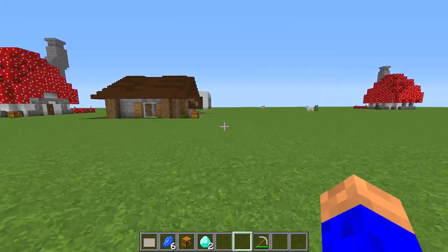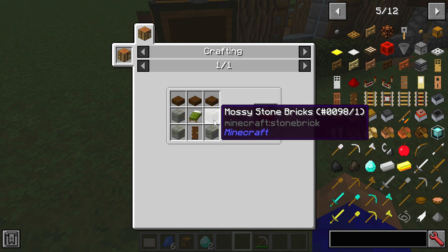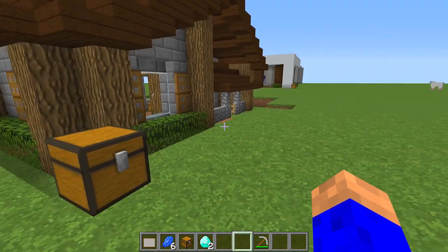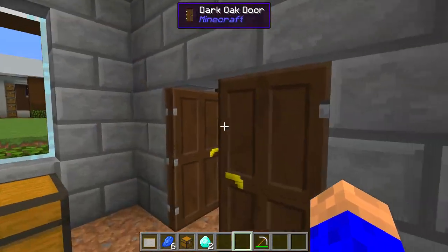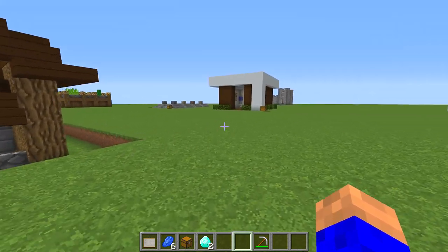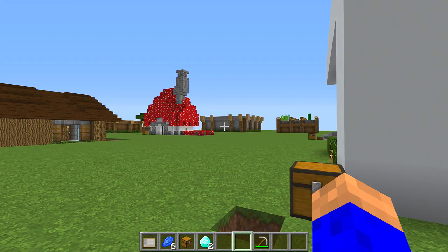This is house number two, getting a bit better. It spawned one block down so just be careful when spawning in your world. The recipe uses any cracked stone, chiselled stone, or stone bricks, dark oak planks, a bed, and a door. Inside you've got your chest, a furnace, and a bedroom. Upgrading a little bit — I desperately wanted to build a little pixie village.